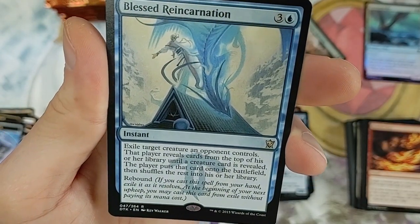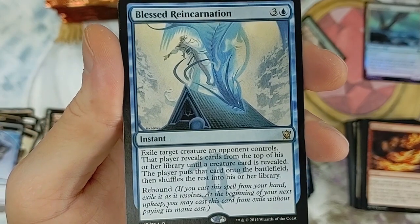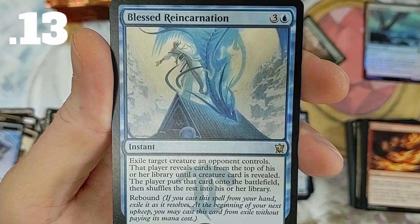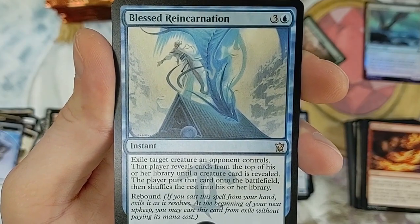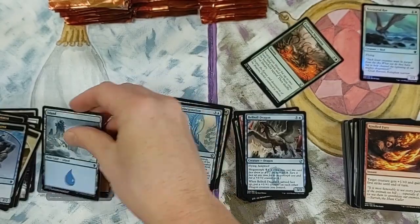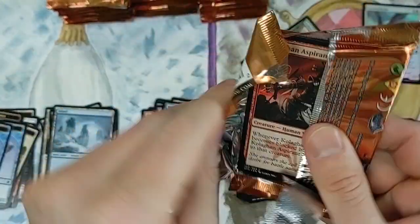Blessed Reincarnation with Rebound - that's the other mechanic. If you cast a spell from your hand, exile it as it resolves. Then during your next upkeep you may cast this card from exile without paying its mana cost. Notice we're not pulling foil after foil - it just didn't happen like that in this set.